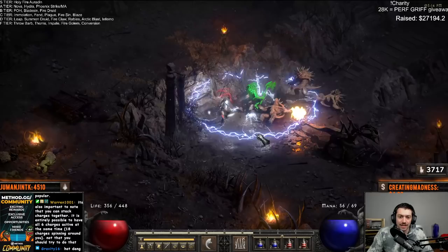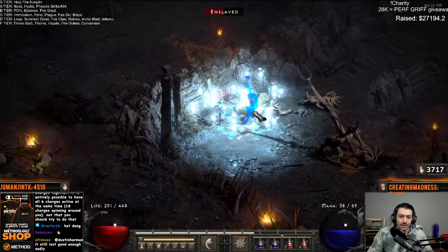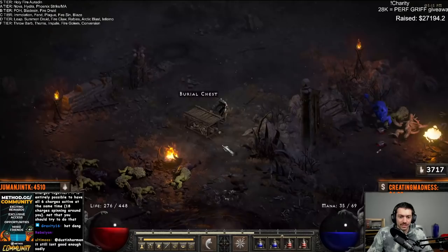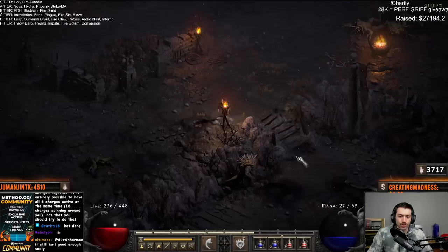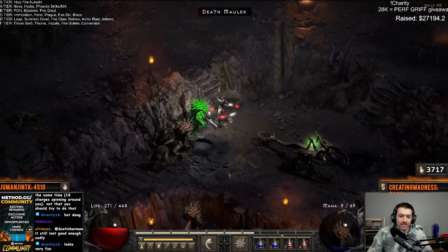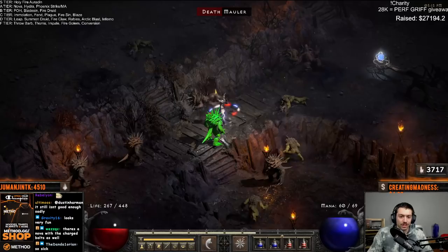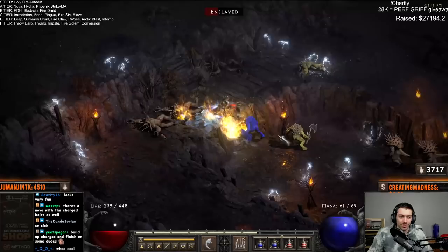If I build up my lightning: on three I deal that charged bolt with a nova, on two it's just a nova, and on one it's just straight lightning damage. And if I build up the cold: on three it's a freeze all around, on two it's just a cold damage radius, and on one it's a single cold damage. All in all, each individual one is okay, but when you start to pair them all together you can do really awesome things.